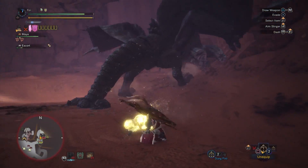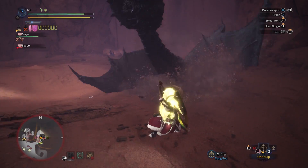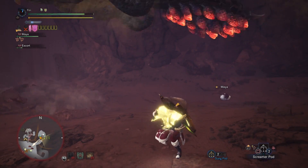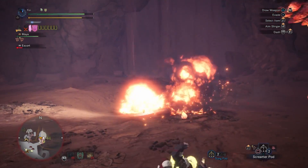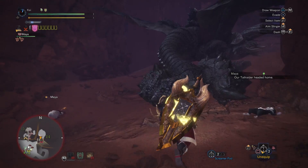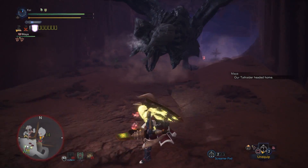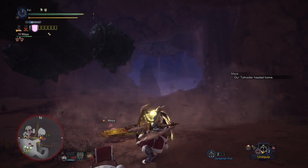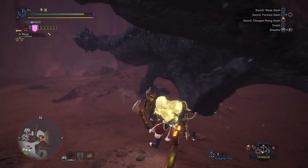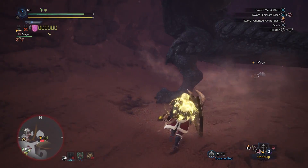Those are the limited bounties we've got today — not too difficult considering the challenge quest can be done at low rank. If you're looking to get them done quickly, I would advise taking on 'This is How Revolts Start,' which will complete the event quest limited bounty as well as the black Diablos limited bounty. Then afterwards take on 'Vespoid Infestation' to complete the challenge limited bounty, which is by far the easiest challenge quest we have.